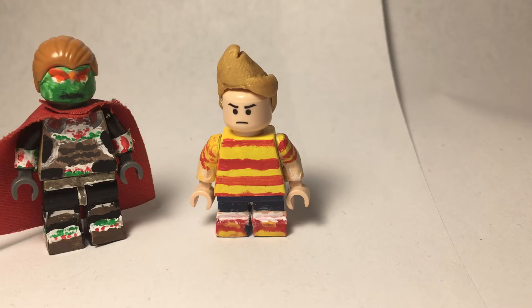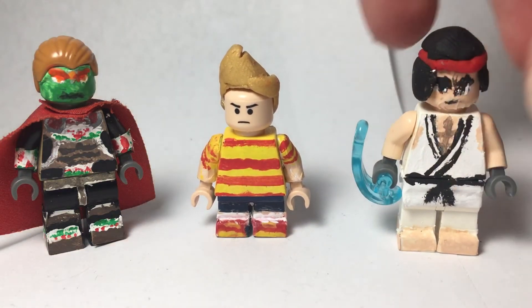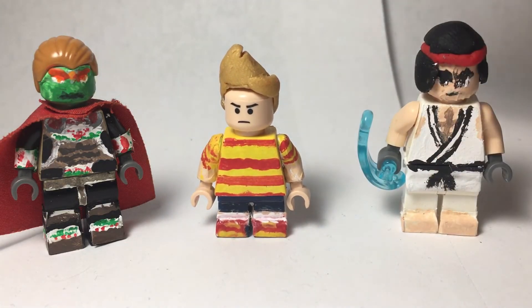Last custom is fighter number 60, Ryu. He is Smash 4 DLC — because we don't know about Smash Ultimate yet. I gave him one of these for the Hadouken move, I believe the move is called. I like Street Fighter, but I don't play it competitively all the time.